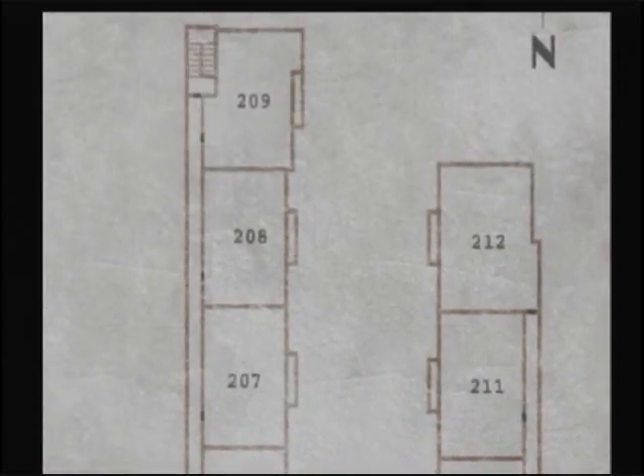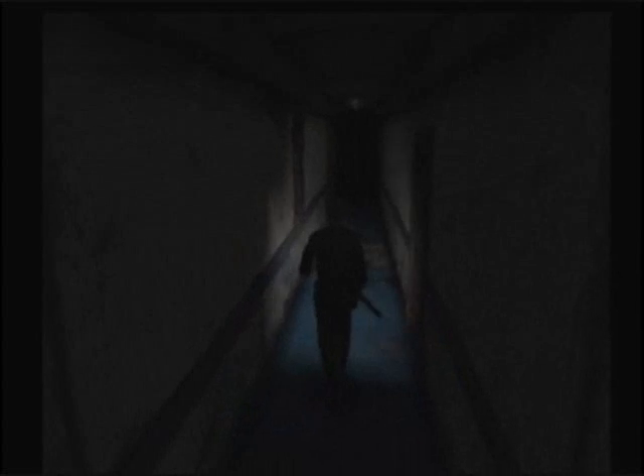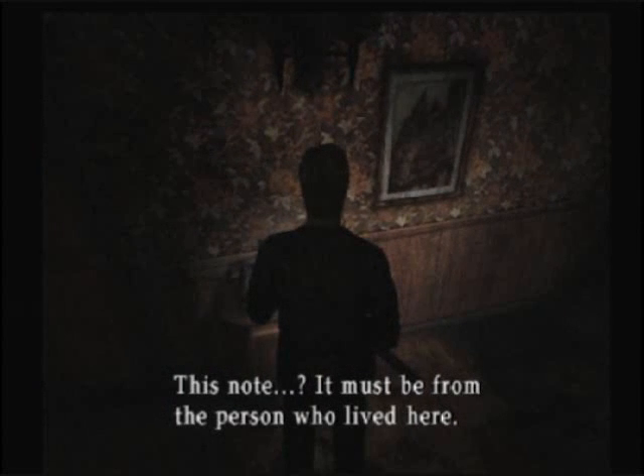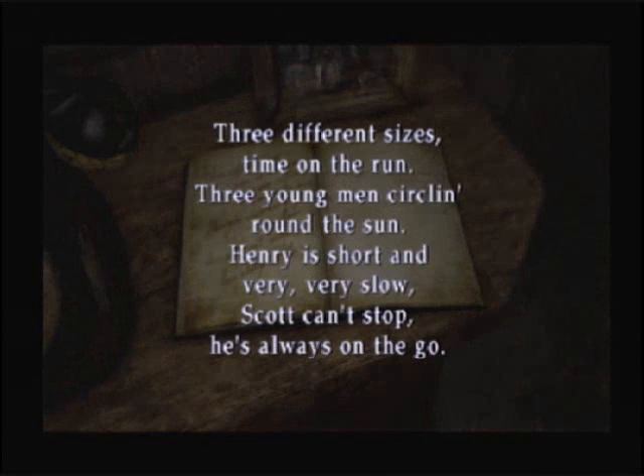We've checked off everything along this path, so let's try this little hallway here. Lock is broken. Always good to be thorough. There are a few bars that keep us from going further that way. And a room with ominous music. This note — it must be from the person who lived here. 'Three different sizes. Time on the run. Three young men circling round the sun. Henry is short and very, very slow.'